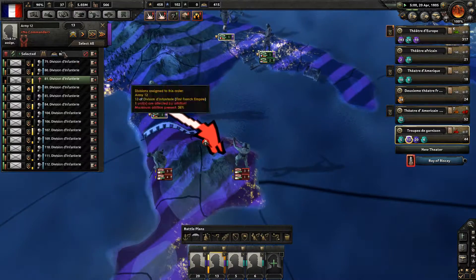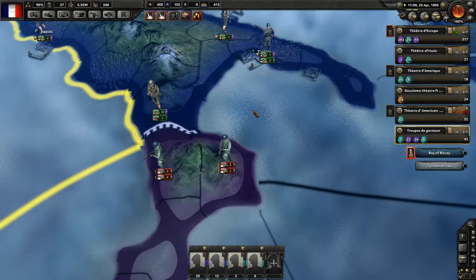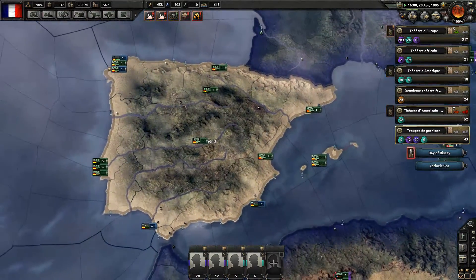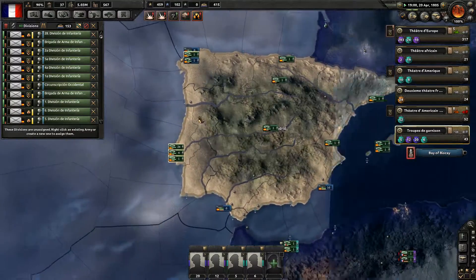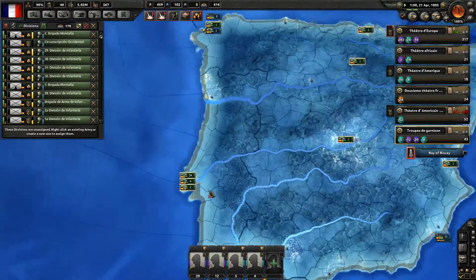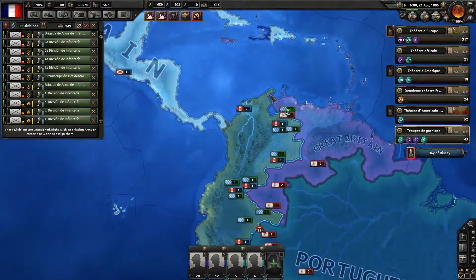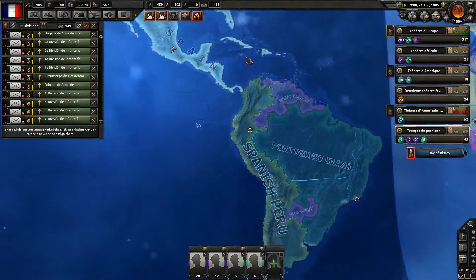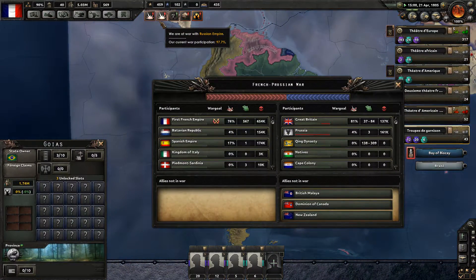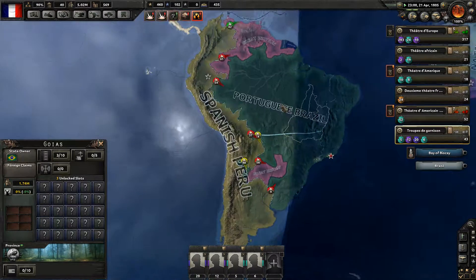I don't know why this unit wants to attack always — I'll detach it so it doesn't get the idea of attacking. Palermo — the Spanish Empire gave us our divisions. I'll send these to the theater in the Americas, pushing against the Portuguese and the Spanish.